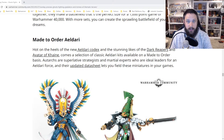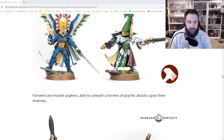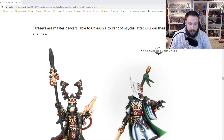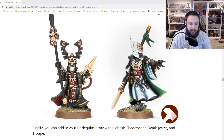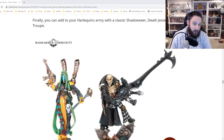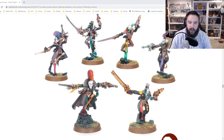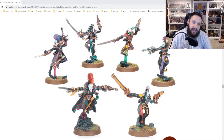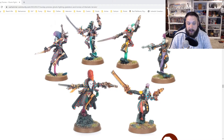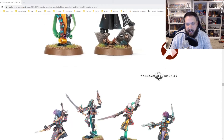We've got some Made-to-Order Eldar models — a chance to grab some of the older kits if you really wanted them. There are some cool Farseers here, and the one on the left reminds me of when I used to play as a kid, so I do reminisce about these models. They're also showing some of the old Harlequin models. I love these old models. I'm honestly tempted to get them — it'd be really cool to pick up some of these old Harlequin models.